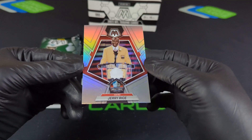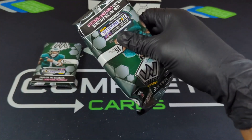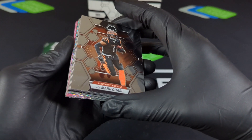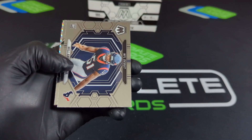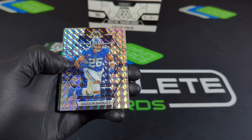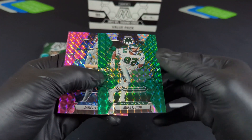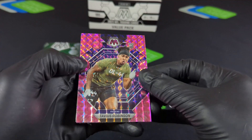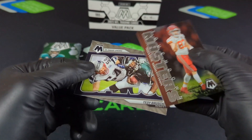Jerry Rice with the silver — that was clean. Something looked a little spicy — come on, I need it! Will with the NFL debut, Aaron Pain, Cam Smith. Miles Murphy with the base. Saquon on the Mosaic. Color match there on Mike with the green. Jared Goff nice pink. Derrick Carr, another one — Tavius with the pink. Jack Campbell. Touchdown Masters there on Kelce, and a bang on Teddy.